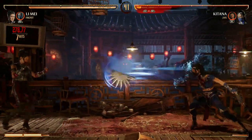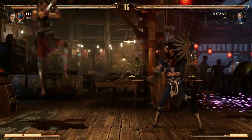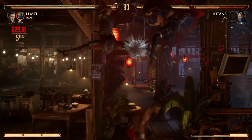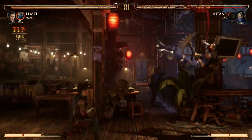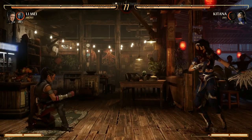If you want, you can do the one-three-four into your enhanced projectile. One-three-four, back forward one enhanced, and the uppercut after this for some extra damage — 3-1-3. It's not bad for one bar of enhancement for a combo.